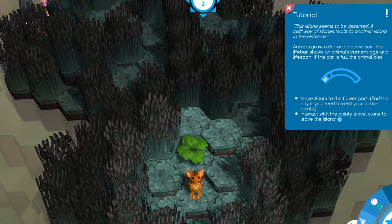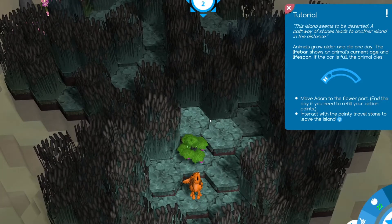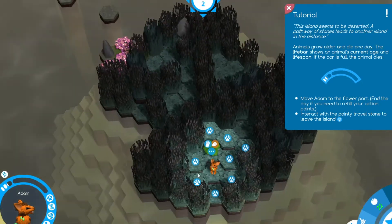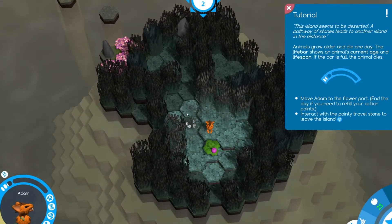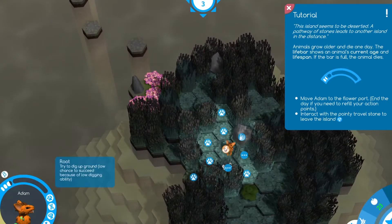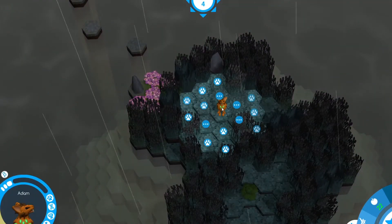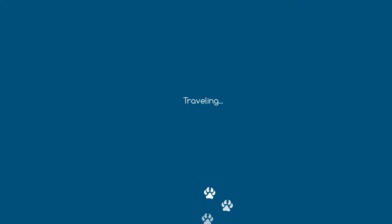This island seems deserted — a pathway of stones leads to another island. Animals grow older and die; the life bar shows the animal's current age and lifespan, and if the bar is full, the animal dies. We need to move Adam along before he gets too old, to find another animal to breed with. We're moving to the next island to find an Eve for Adam.